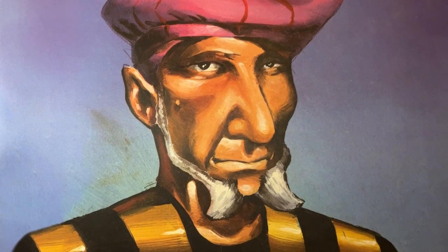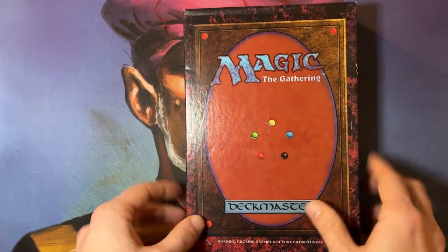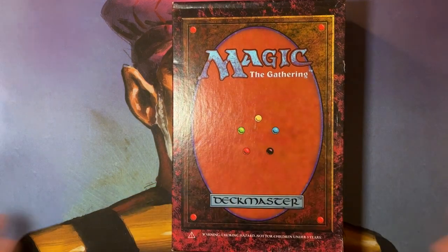Welcome to another episode of Timmy Talks, the channel where we talk old school magic. Today we're going to look at a very special product and we're going to open up the two sealed starter decks in this gift box — the Magic the Gathering 4th Edition gift box that was released by WotC in May of 1995.